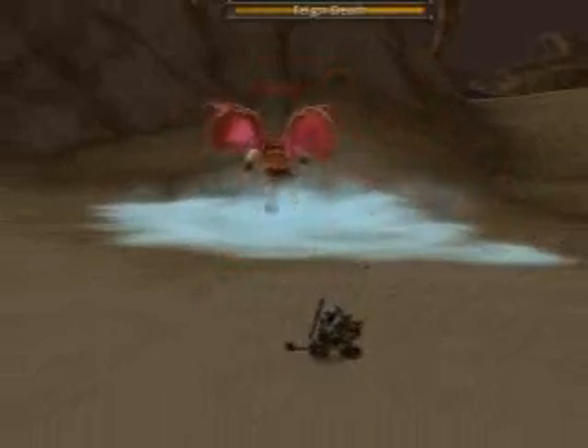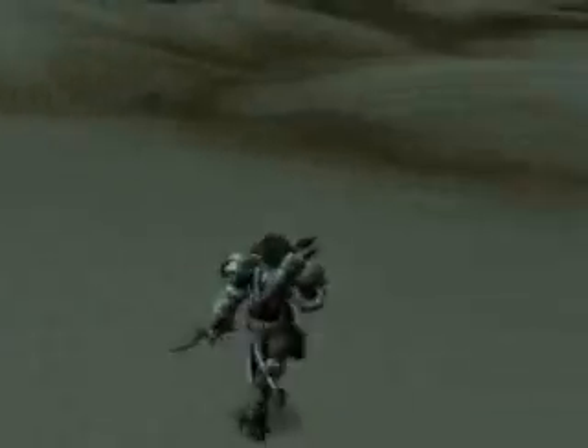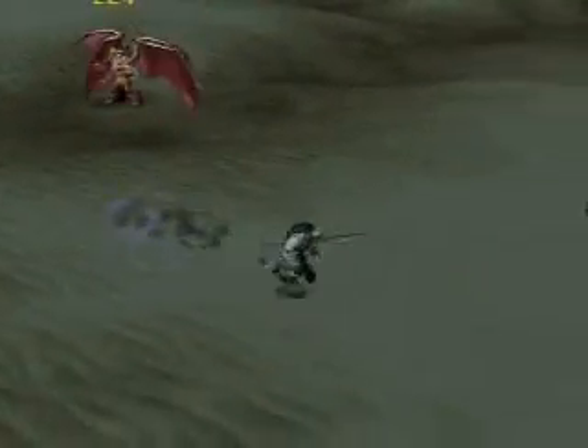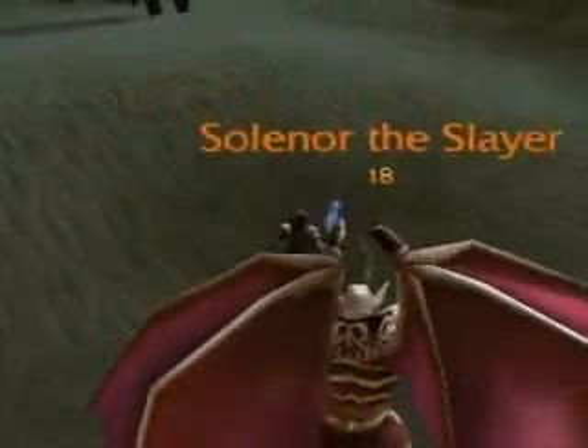Notice he doesn't get his enrage back after you feign. So what does Solanor do? He has a fear that also attaches shadow damage to it. So you're gonna want to have a shadow protection potion — use it before the fight, and then during the fight later the timer should be up and you can use another shadow protection potion or something else.